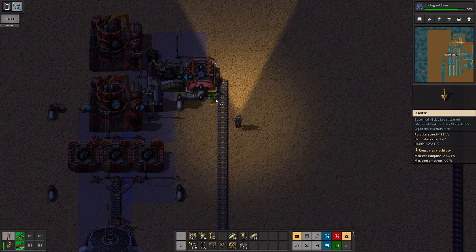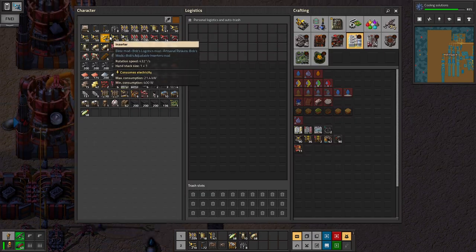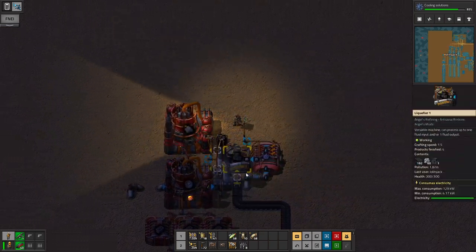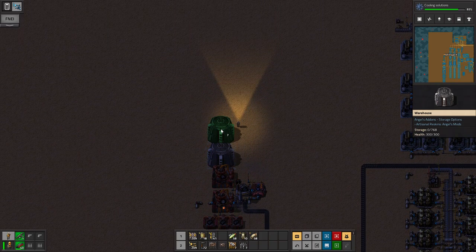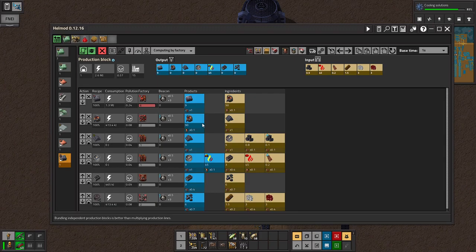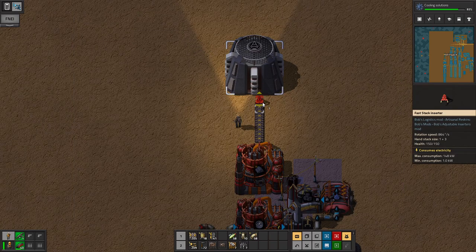God damn son — it's now in line with this. Oh, it needs to go into there. Jesus, can't believe that works. One warehouse worth of space. What do we need for that? A full stack inserter. I like that — wonder if a stack inserter can keep up. Let's see if it can.